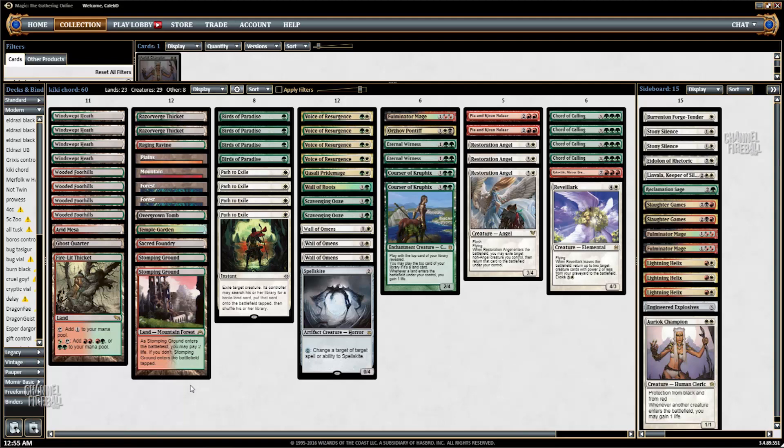This is a couple of cards different from his list, though he's had a few different iterations of the deck. Basically I'm playing an Arid Mesa over a Horizon Canopy, and I'm playing a second Slaughter Games over the second Spellskite in the board. I'm pretty sure the second Spellskite in the board is mostly for Infect and Boggles as opposed to Splinter Twin, because it's not even the best card against the Splinter Twin matchup — you really only need one of them.